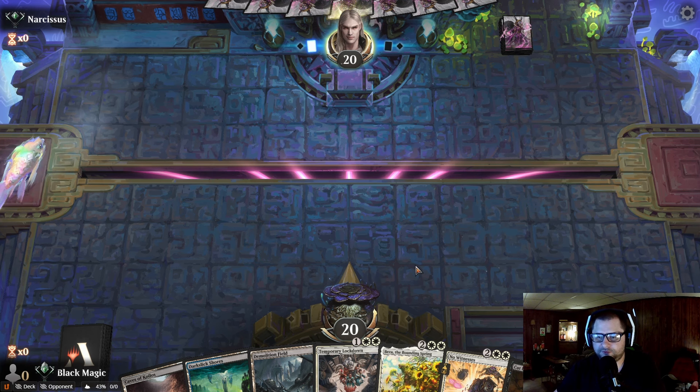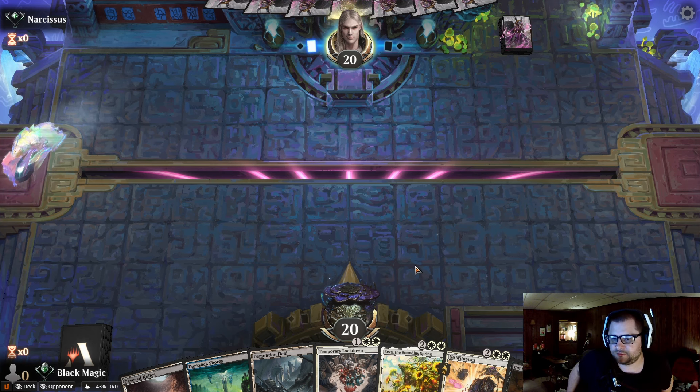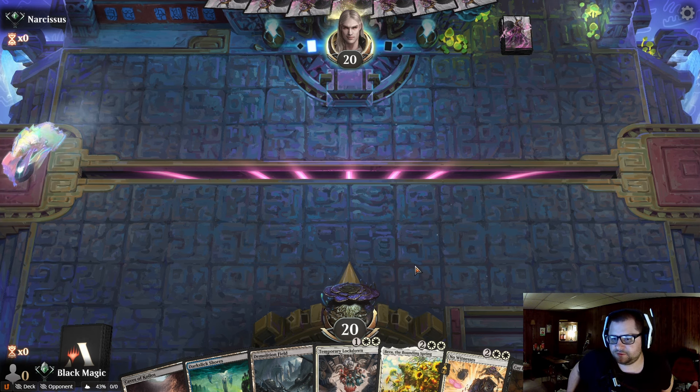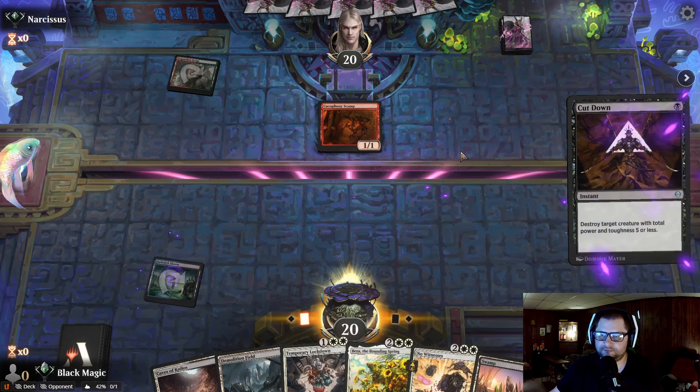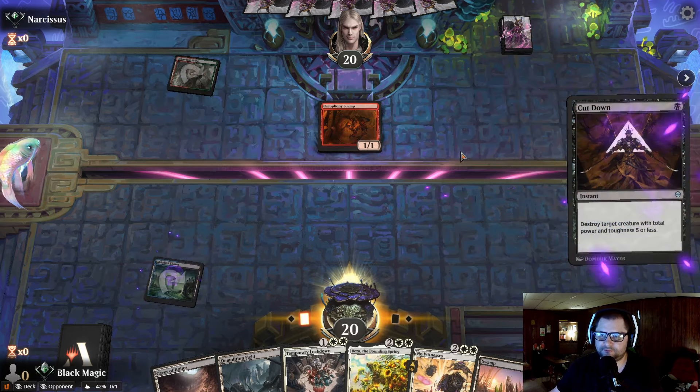It's okay, but if we don't draw a white source we are in deep doo-doo. Everything costs double white and they are running aggro. Cacophony Scamp. Play the Dark Slick Shores, cut down the Scamp. Plotting a Slickshot Show-Off — that's just fine by me. And we're not liking our situation right now. One mana off. Make your move. At the very least, we have a Make Your Move.